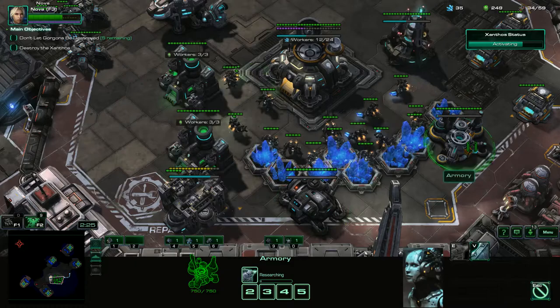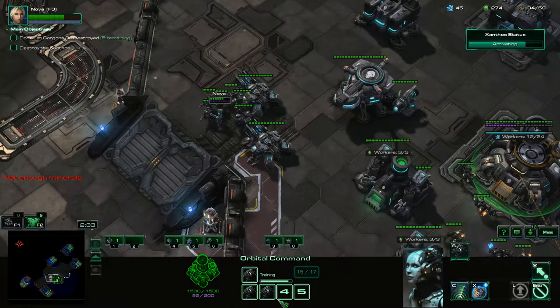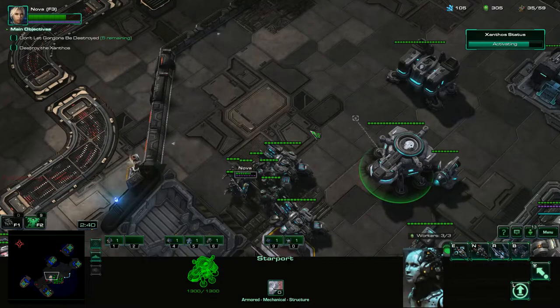We'll get level one upgrades from both of these structures. Get this guy back onto the mineral line. We're just going to wait for enough gas and minerals, and we'll pump out a Battlecruiser right away.